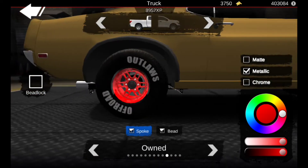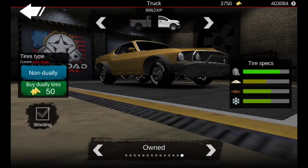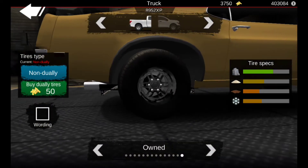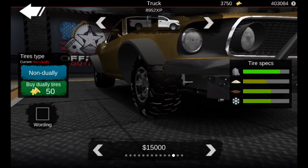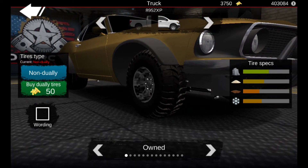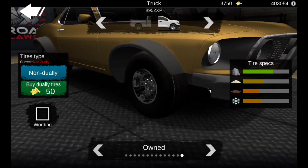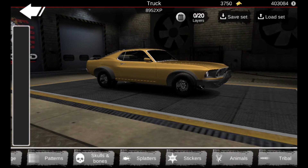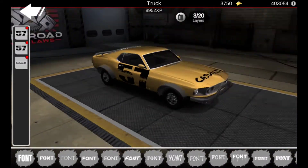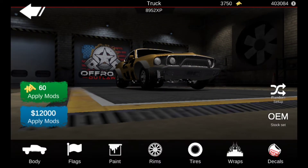Now we have to change the rim color to black. We need to get the wording off the tires. The stock tires are good but let's see if there's a better set - oh these are better, let's keep those on. Now we got the decals - I've got to copy this just like I had it before. We just have to do some suspension tuning and tire tuning.